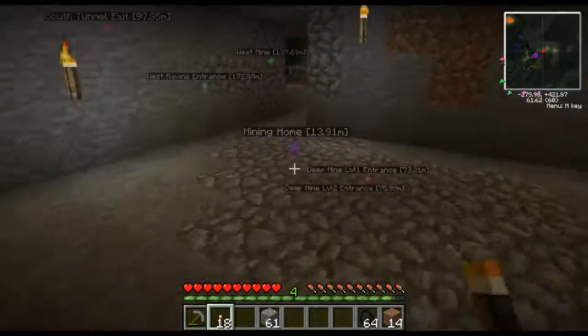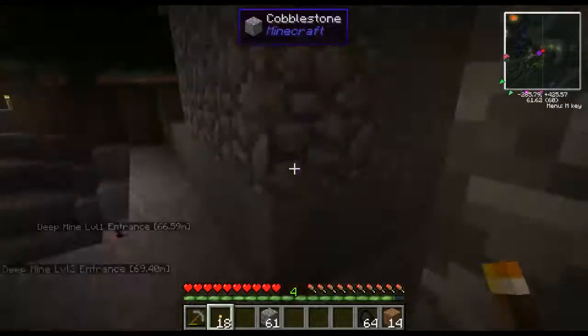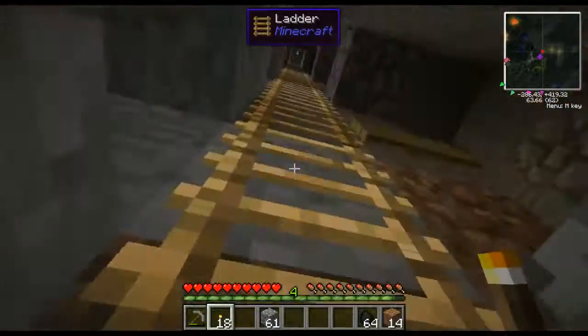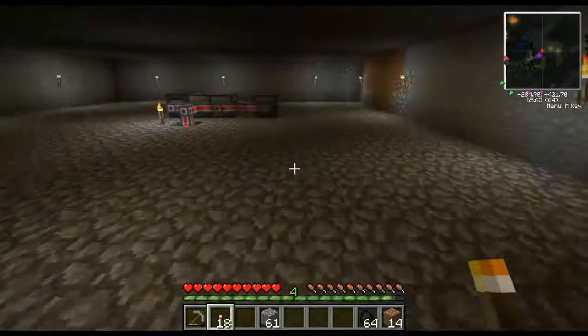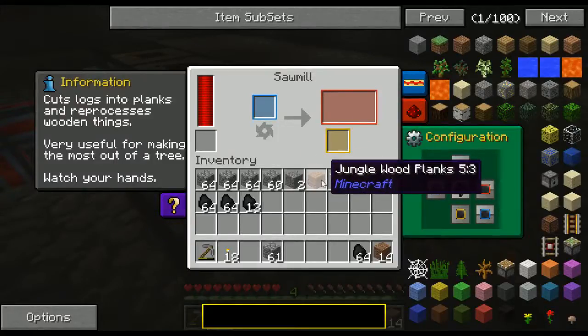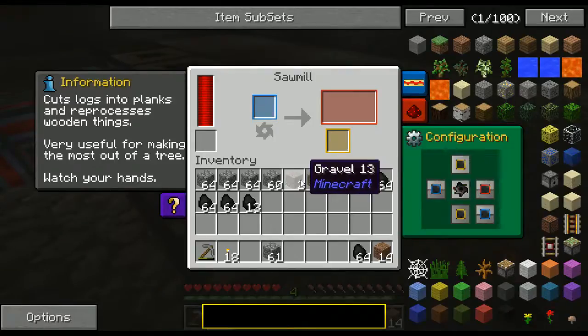Now up here I put in a solar mill, which actually allowed me to get extra rubber from the rubber trees, which is something that I needed as one of the parts to the new machinery that I was building.